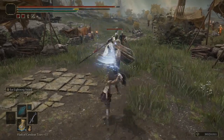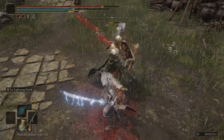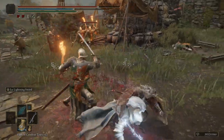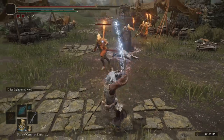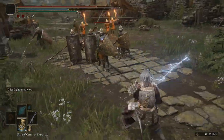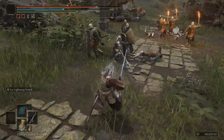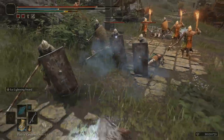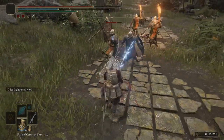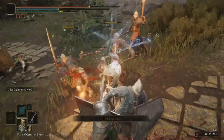The Dragon Scale Blade can be upgraded with Somber Smithing Stones, but I would recommend investing those in other katanas or melee weapons — to me it's not worth the investment of Somber Smithing Stones unless you have an endless supply. The guard boost goes from 32 to 30 at plus 10, which is weird. It starts at 110 physical damage, and if you upgrade it all the way to plus 10, it does 269.